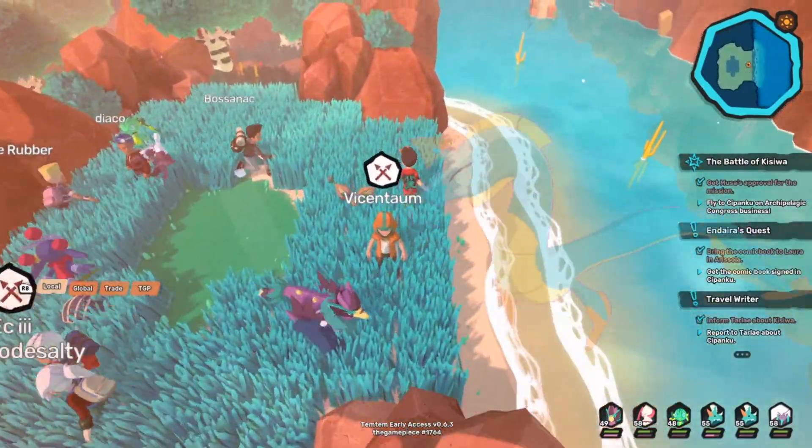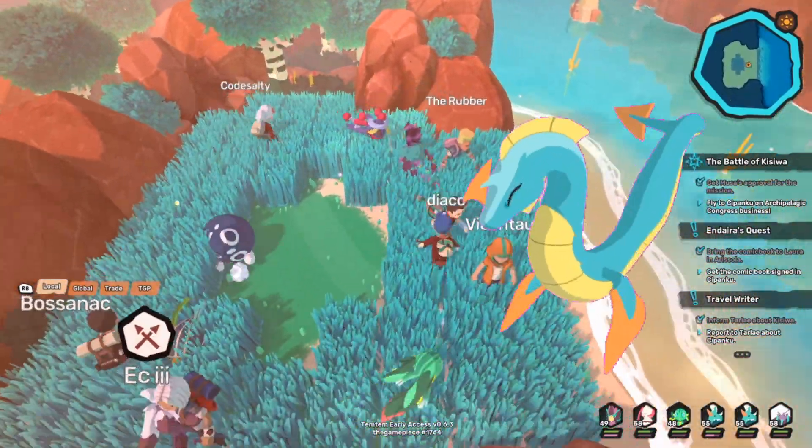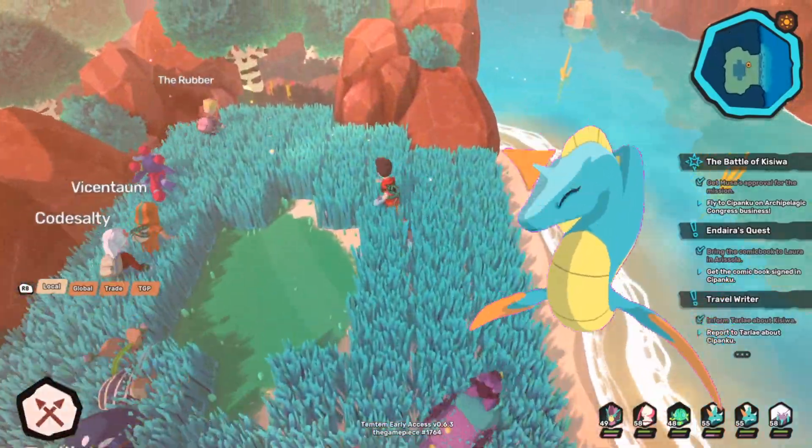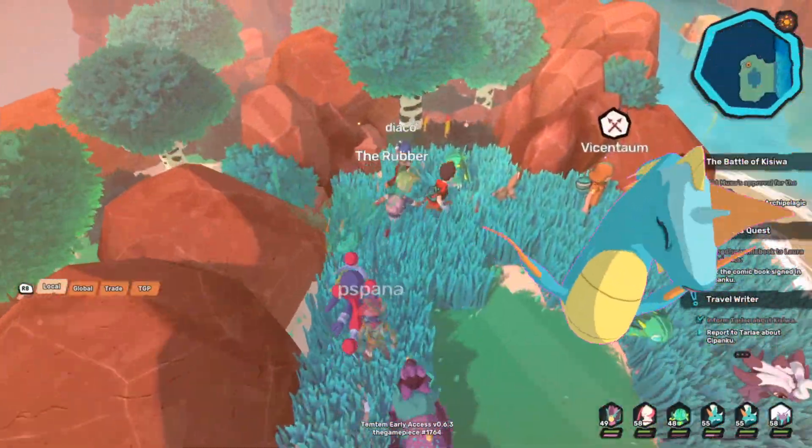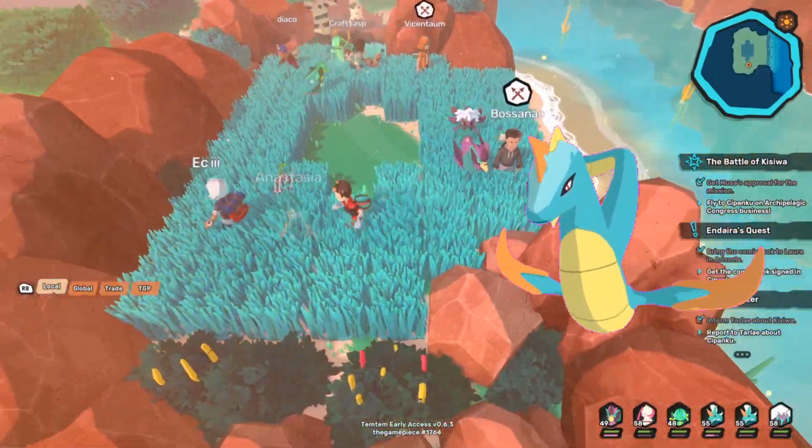That is a pretty good rate with a 100% encounter rate, so this is absolutely recommended. The Temtem I recommend you bring to this spot is Nesla — use Chain Lightning. You'll be able to chain into the Saipat slots and KO them all in one fell swoop on turn one, making this the absolute best spot to train HP by far and away.